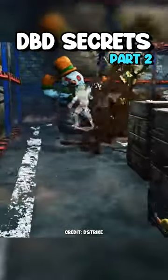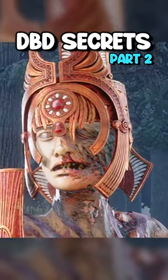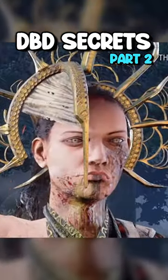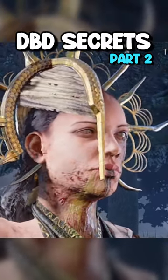Being in a snowman will still set off hag traps. Since in most of Plague's outfits her left eye isn't there, Behavior never made an animation for it, so in outfits where her left eye is visible, she will never blink with that eye.